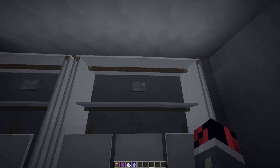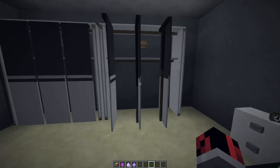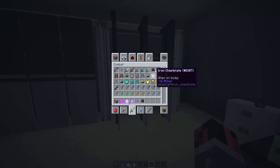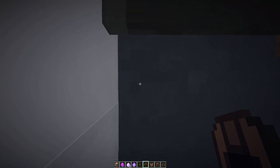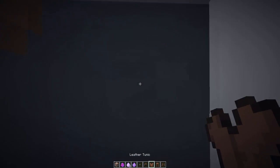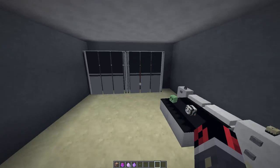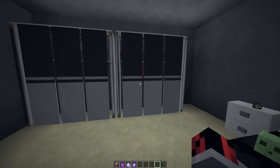Inside the open wardrobe there are invisible armor stands you can use to hold your armor. Right-click to place armor pieces on them - there are a total of five armor stands per wardrobe. When you're done, close the wardrobe and you'll have all your clothes stored in your really nice wardrobe.